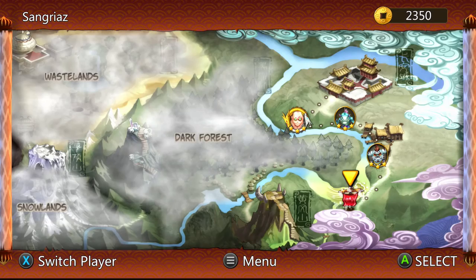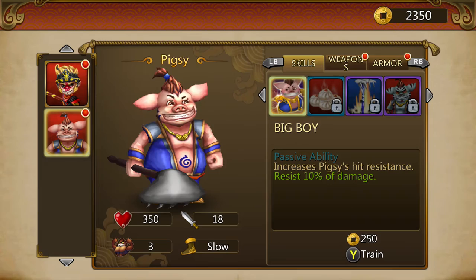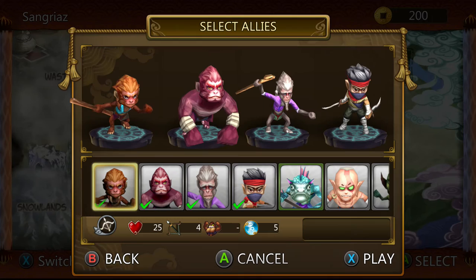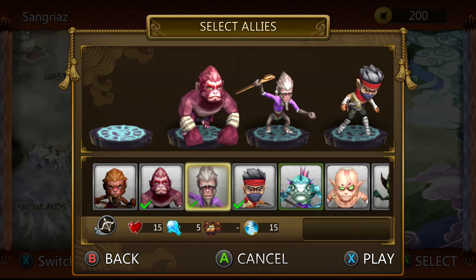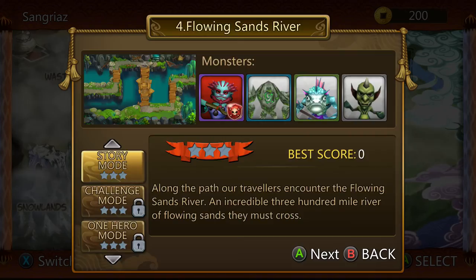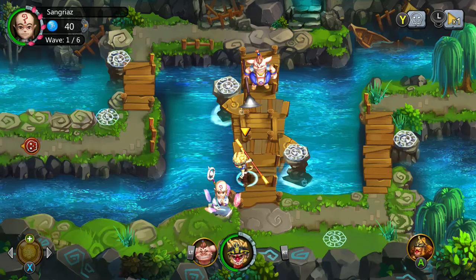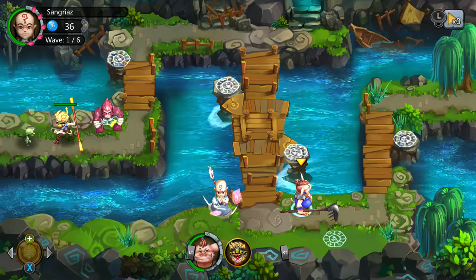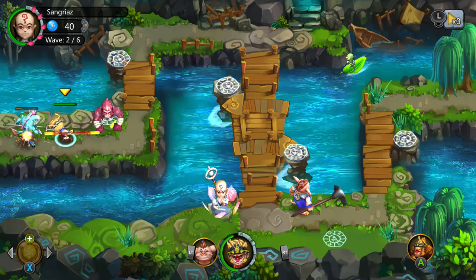I got my new hero here — straight out, upgrade his hero abilities right now. Now that I have two characters, you can do like this — just leave him there. Use LT and RT to switch back and forth between characters.